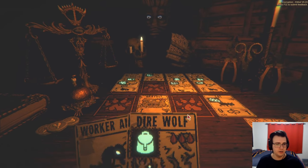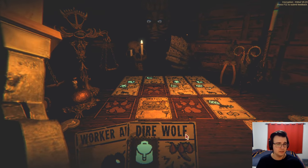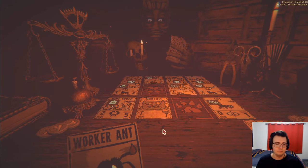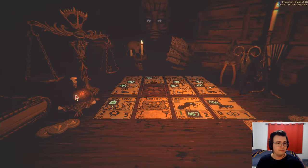Then I'll just draw from here — dire wolf is awesome. Let me get rid of pliers in favor of something else. Fan is awesome. I'll just get a worker ant down for the hell of it. Good game.